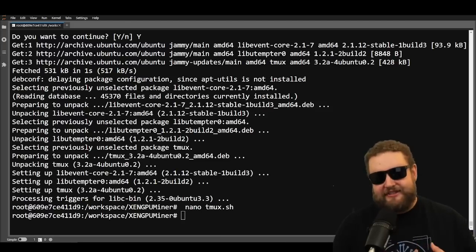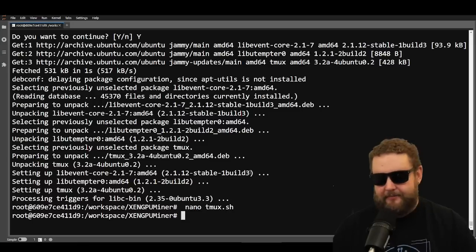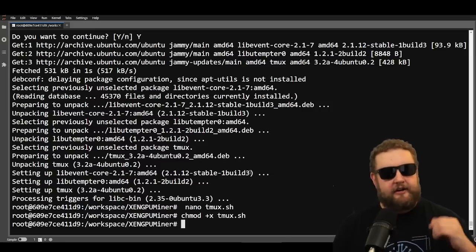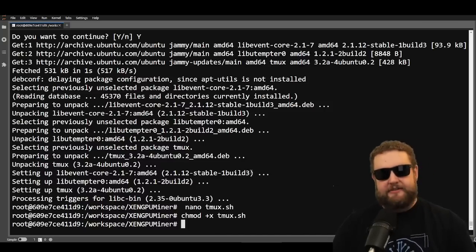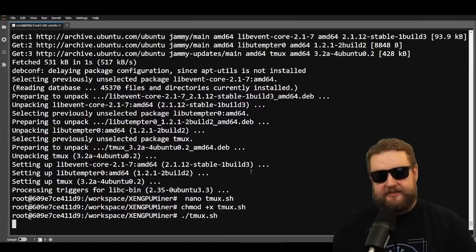Now that we installed tmux and created the tmux script, we have to make the tmux script executable — same command: 'chmod +x tmux.sh'. No errors, the command ran successfully. Now we're ready to execute. This doesn't always work on the first try; sometimes you have to go back, make changes, and troubleshoot. To execute the tmux script and start the miners, we run './tmux.sh'.